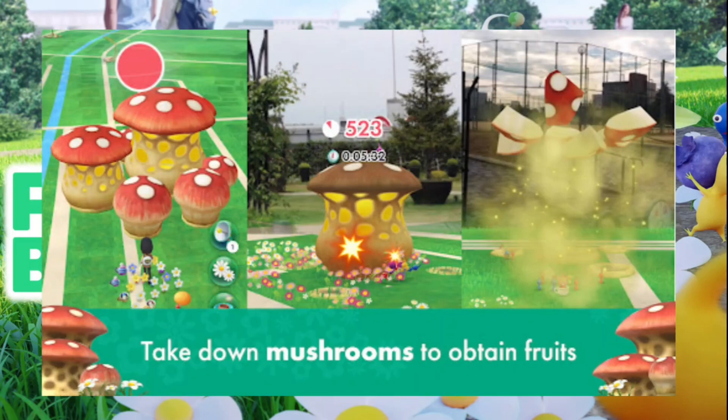Mushrooms unlock at level 15, which I haven't reached yet. Basically you send groups of Pikmin to attack a mushroom — the more friendship you have and the more Pikmin of the same color, the more effective your attacks. For this reason you want to max out friendship with your Pikmin, then rotate them out of your squad. When you take down a mushroom you get fruit, and you can also do mushrooms cooperatively with other players.